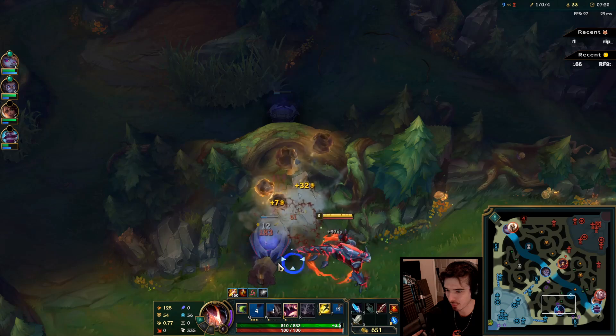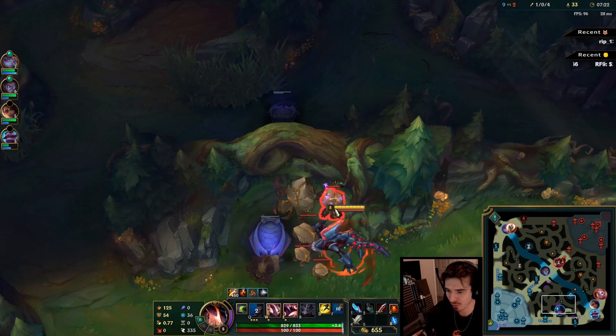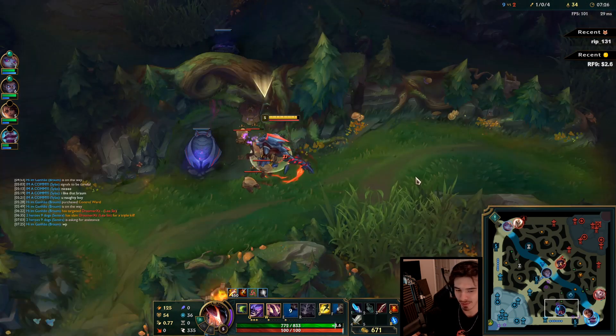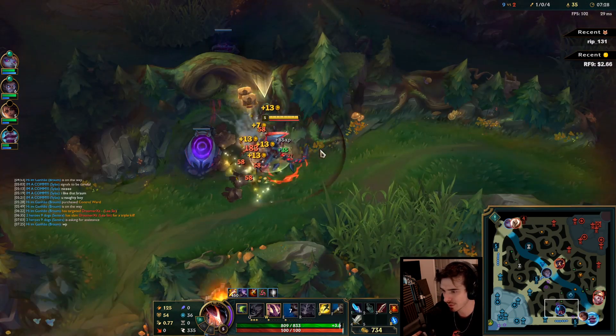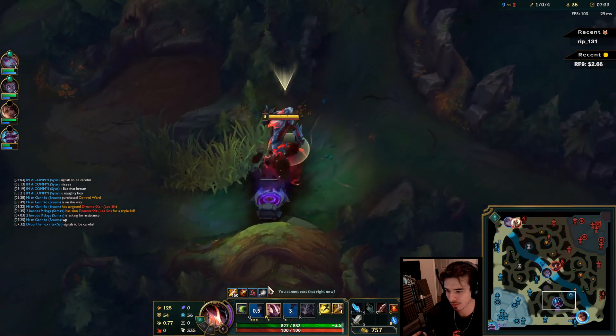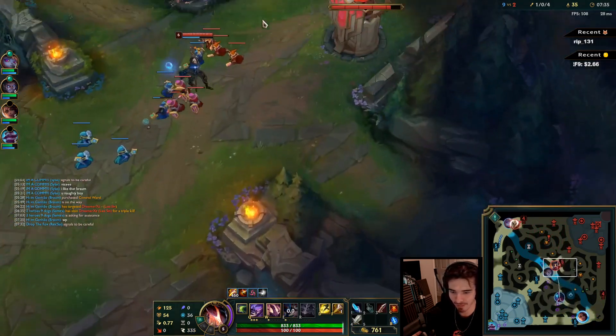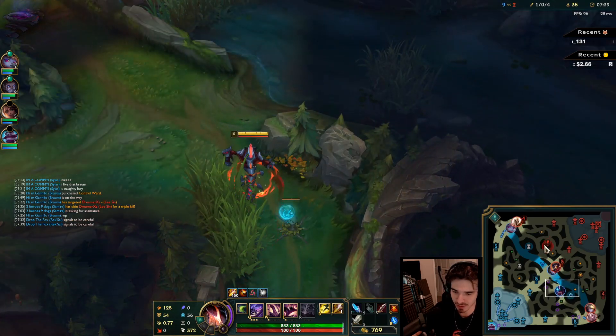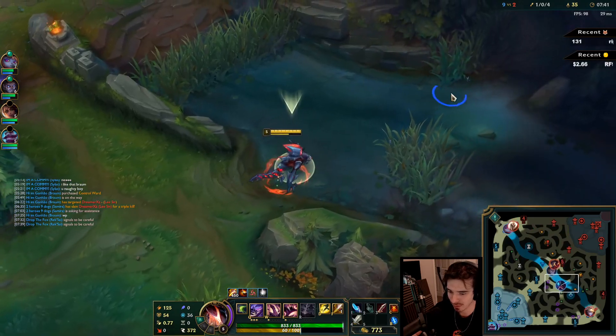I'm going to go for drag as well, but I'm not confident in my ability to solo dragon as Rek'Sai, especially this new Hextech Dragon which does a butt-ton of damage. I've just left a mini chicken alive — that's worth like 15 gold. Lee Sin is probably going to be topside because he started at his Red Buff, since he tried to cheese me level two.